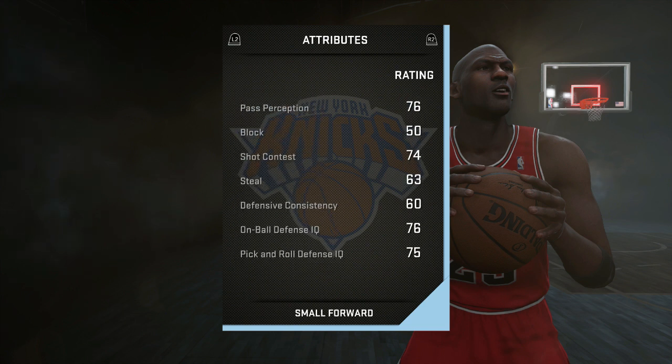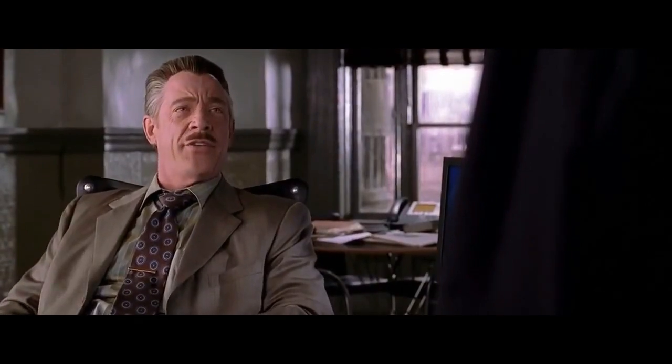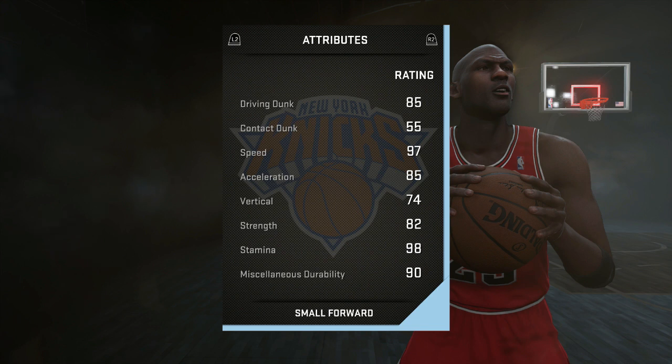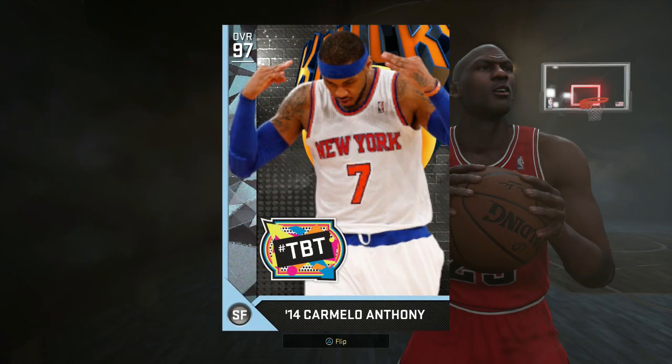But now we get down to the stats that kept him at number four: 60 defensive consistency — yikes. 76 on-ball — yikes. Those stats really don't matter as you can play good on-ball, but because they are lower stats he's at number four. If they were in the low 80s he'd definitely be number two, maybe even number one. He's got a nice driving dunk at 85, 97 speed with a speed shoe on, 85 acceleration, good strength, good stamina. This card is your best small forward offensively in the game, but because of lack of defense, I have him at number four: 97 Throwback Thursday Carmelo Anthony.